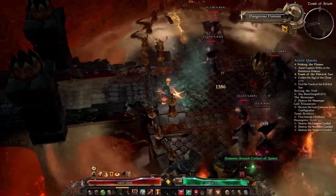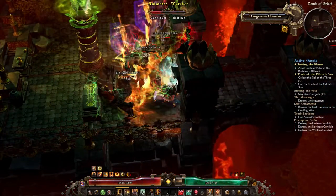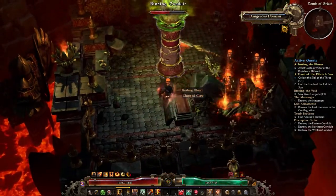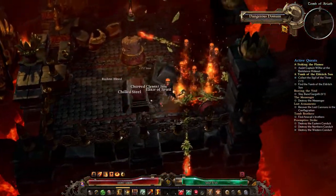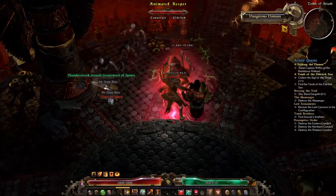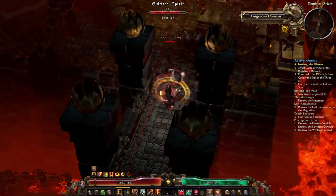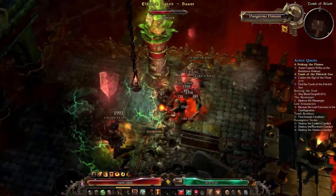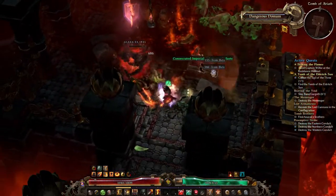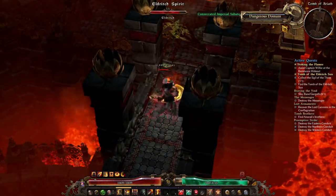Kymon's Chosen is next up and they have another super easy relic delivery quest — 400 reputation — and you just have to give them a Ruination Relic. There's no blacksmith in their base so you've got to handle crafting elsewhere, but otherwise it's nice and easy. Death's Vigil is the exact same thing, so if you ended up going for Death's Vigil instead of Kymon's Chosen, just give them a Ruination Relic for 400 reputation.